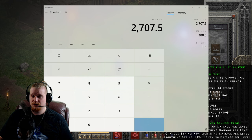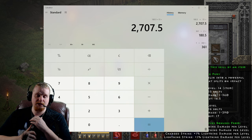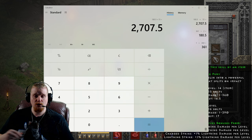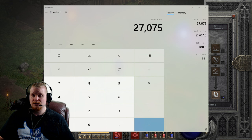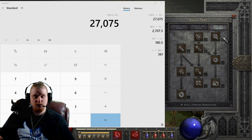However, once you add in Pierce, we have the ability to multiply out the number of bolts that we emit. Every target that is hit by the Lightning Fury skill on the way through multiple targets will emit 15 more bolts. And so it is a multiplicative process by which Pierce causes Lightning Fury to do more damage than it otherwise would normally. If we pierce 10 targets with Lightning Fury, we would multiply 2,707 times 10, which means we would have a damage of 27,075. And you can see how Lightning Fury very quickly balloons out into a massive, massive amount of damage.